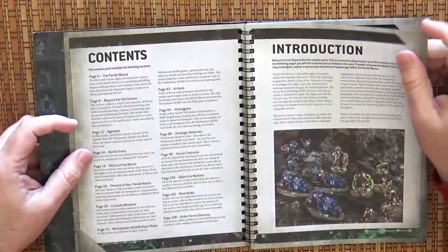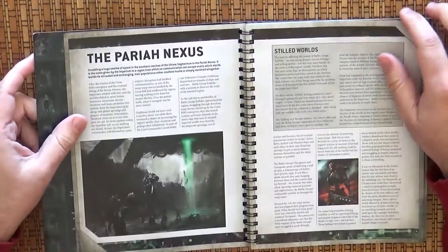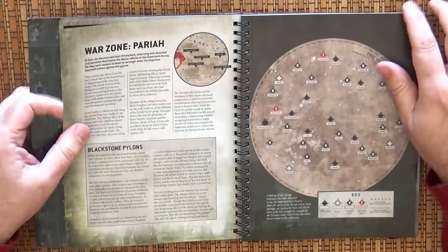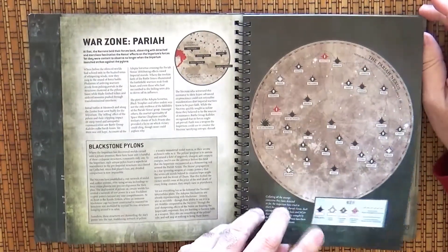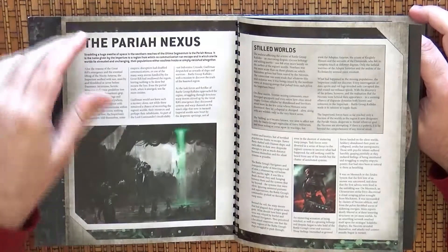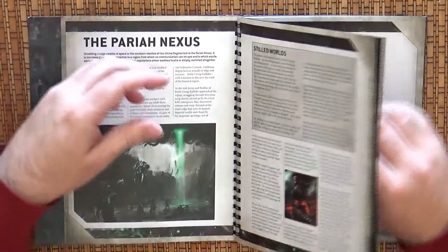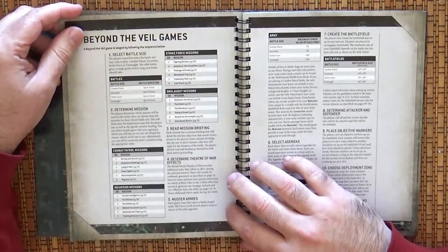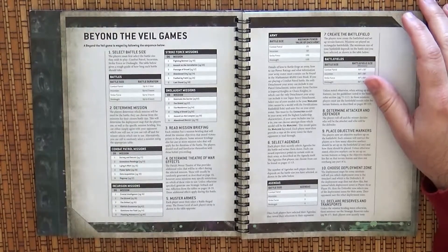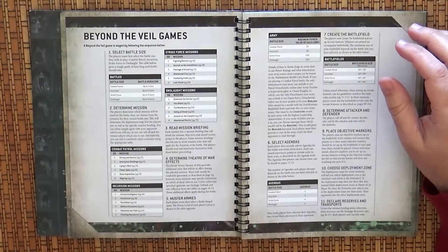Looking at the contents, we have an introduction to the game and the war, and then a little bit of background — where is this happening, what is the Nexus, what is the Paria Zone, what is the war zone going on. But you can see it's just two pages, very short, just to put us in the situation. If you want to know more you will need to go to other books like the Psychic Awakening series. This is the continuation of the Indomitus campaign, but as you can see, very limited information here.